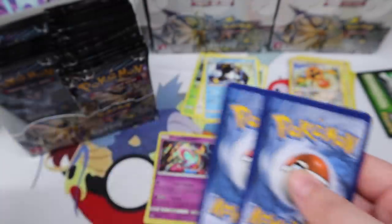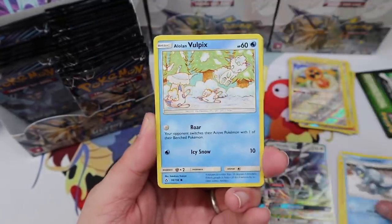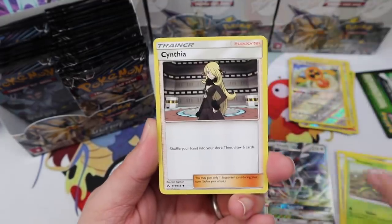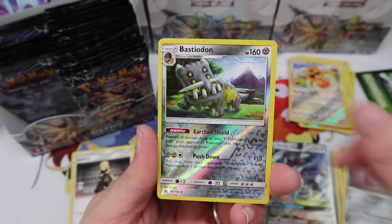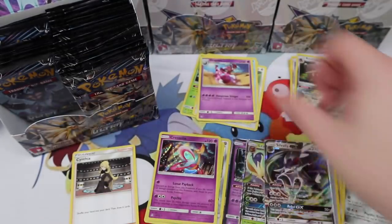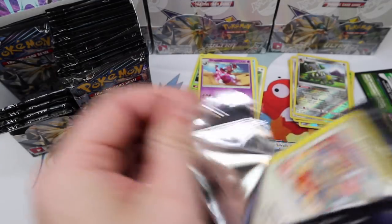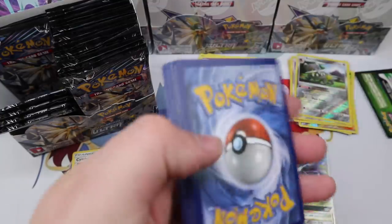This pack just fell apart! Alright: Pachirisu, Alolan Sandshrew, Vulpix, Bronzor, Dupicer, Cynthia — there we go — Cosmoem, Bronzong, Bastiodon reverse, and a Drapion regular rare. But hey, Cynthia! I meant Cynthia.